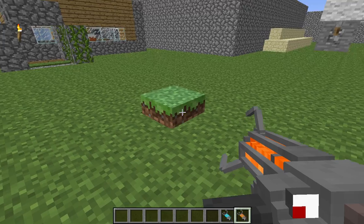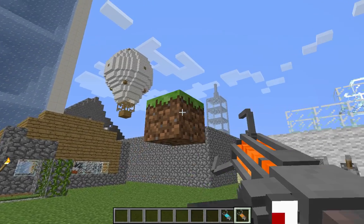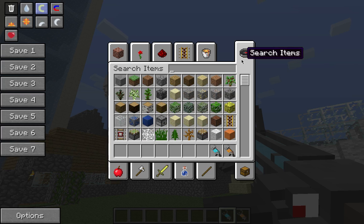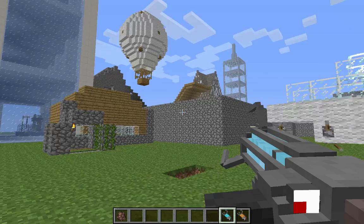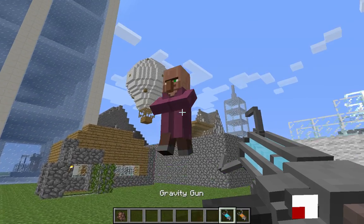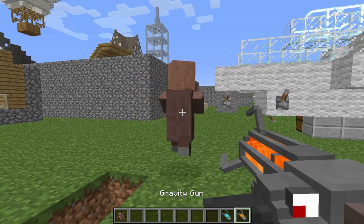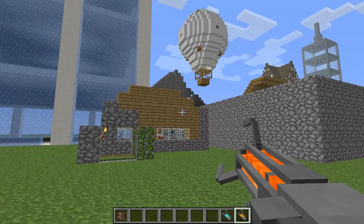You could pick up mobs and throw them, and whatnot. So you could just pick it up, but with the Super Charge you can pick up one the same thing. Let's try and spawn a villager. So let's just take our anger out on this villager. Yeah, he's dead.